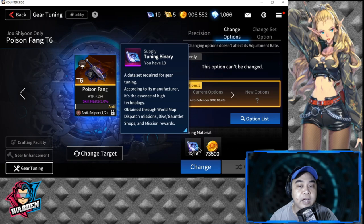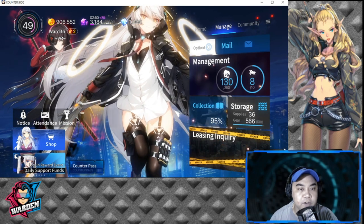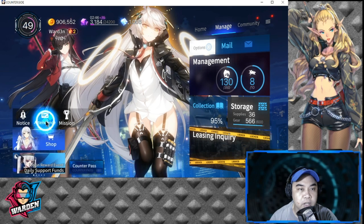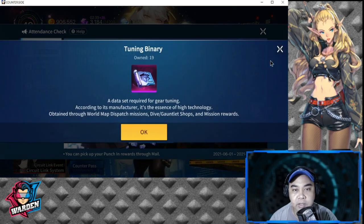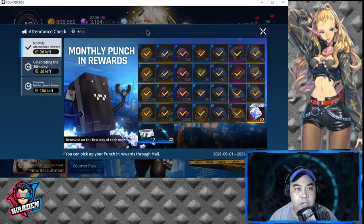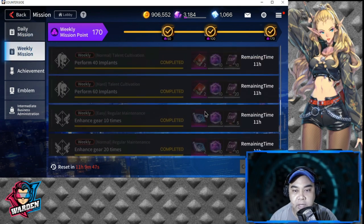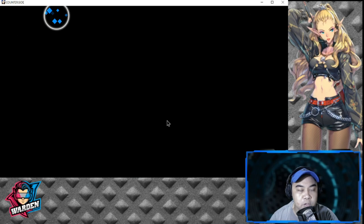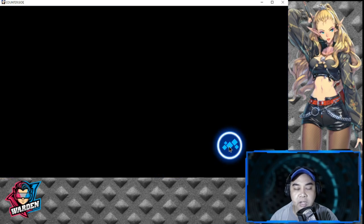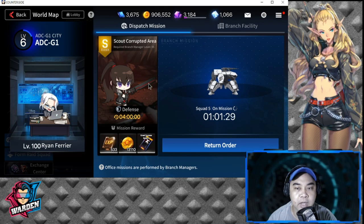Let's go to farming. For tuning binary, you can farm it in your lobby monthly attendance rewards on a monthly basis. Next is your weekly missions — you can farm tuning binary there as well. You can also farm them in Dispatch, which is in your world map. Once you set a dispatch mission, the right-hand reward is sometimes a set binary you can select.